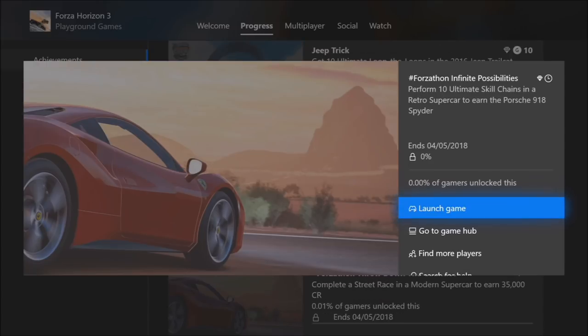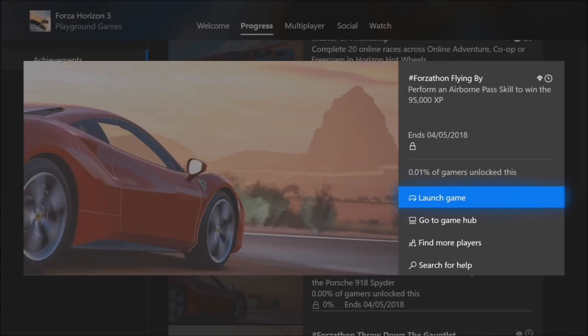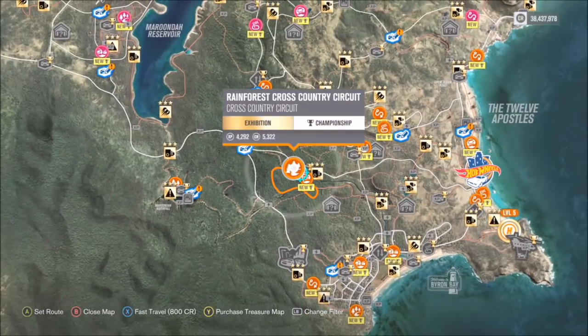The first challenge, called 'Flying By,' wants you to perform an airborne pass skill to win 95,000 XP. The next one, called 'Infinite Possibilities,' wants you to perform 10 ultimate skill chains in a retro supercar to earn the Porsche 918 Spider. The last one, called 'Throw Down the Gauntlet,' wants you to complete a speed race in a modern supercar to earn 35,000 XP. Very easy challenges, so let's get stuck in.